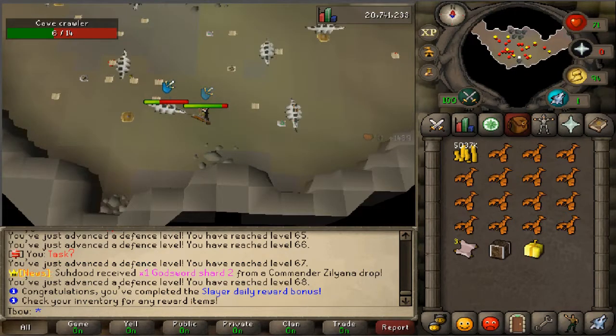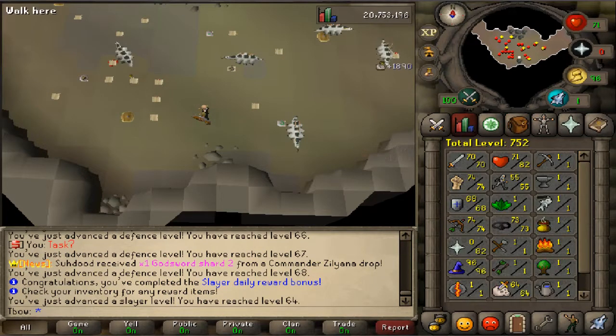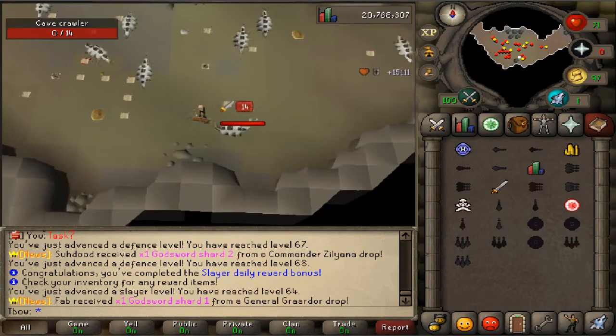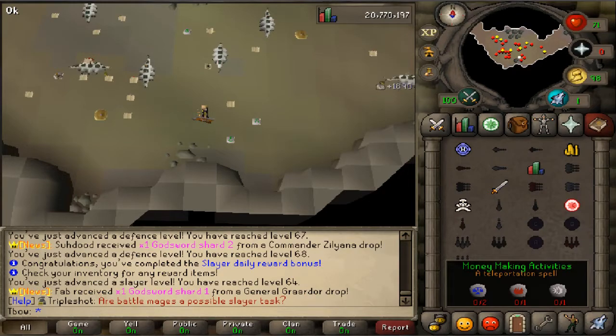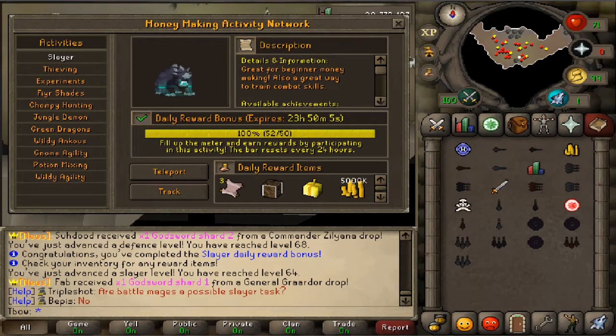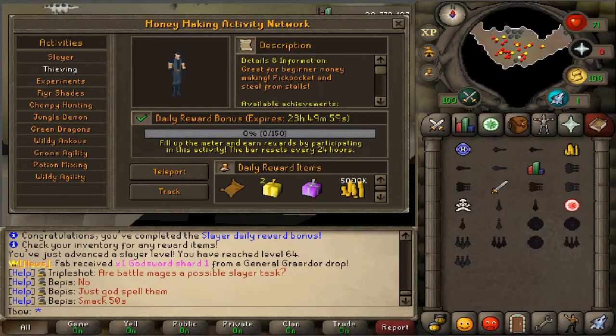I decided to train some slayer to get my attack level up for the whip. We got 70 attack and also completed our daily slayer quest — you can find these dailies under the spellbook and money making activities. I decided to go do the thieving daily before heading to the curse keys.